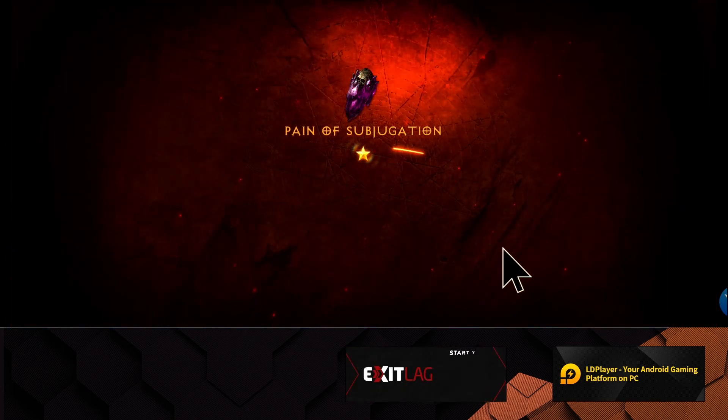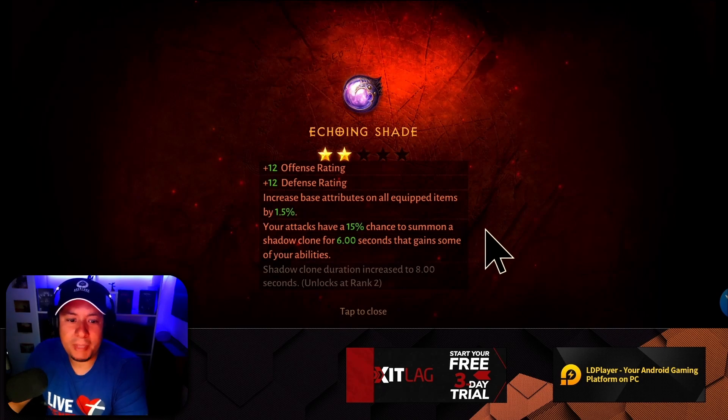That part can be confusing, but if we look back at this video I had playing while I was crafting some legendary gems, there was an Echoing Shade here with two out of five stars. So five-star gems can be two, three, four, or five out of five stars, meaning this has the potential to be a five-star gem but currently has the stats of a two-star gem. If I find another Echoing Shade with three, four, or five out of five stars, I can use that one to upgrade the stars on this one.